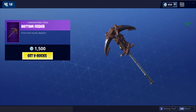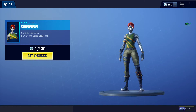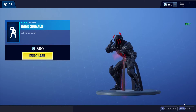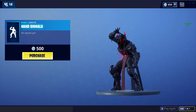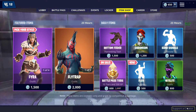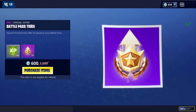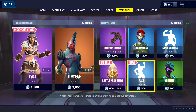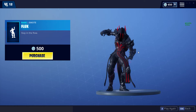Bottom Feeder Pickaxe, Chromium Skin, Hand Signals Emote, Night Light Skin, more Battle Pass tiers, and the Flux Emote. That actually ain't too bad — not too bad of an item shop, actually.